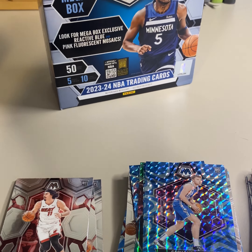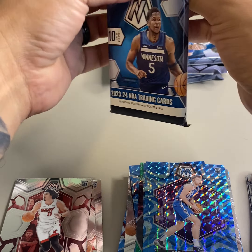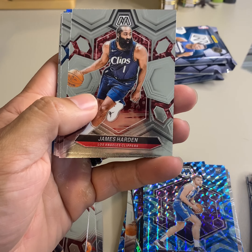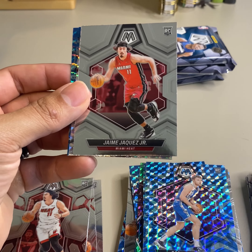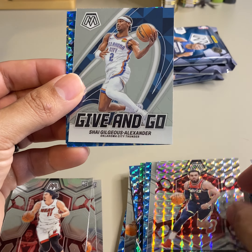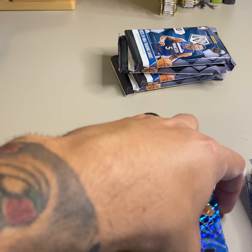Let's see if we can get something good in box two. We need something low numbered — we need a Wimby Genesis. There's a Luka, there's a Chet, there's a James Harden, DiVincenzo, Kamara on the rook, another Jami Jaquez. Tyus Jones on the mosaic silver. Shade Gilgeous-Alexander on the give and go, Tobias Harris, and Ozura Thompson on the blue reactive.